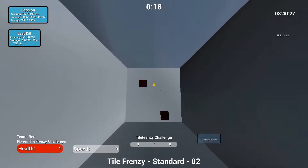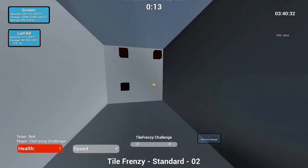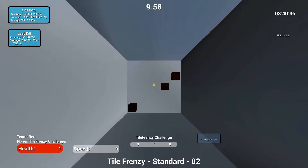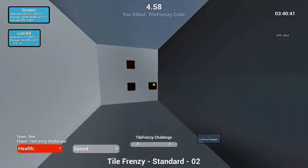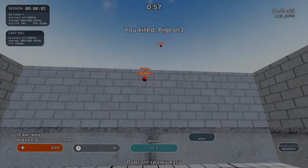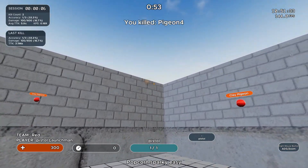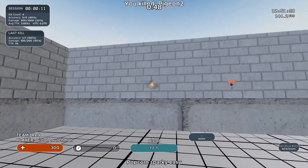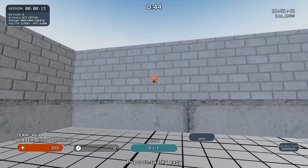The next software is called Kovaaks Aim Trainer — this is a paid program, about ten dollars at the time of this video, though sometimes it goes down to five. Kovaaks is probably the best aim trainer on the market right now, very popular amongst esports professionals. It has over 3,000 scenarios, so if you're trying to become an esports pro I'd highly recommend investing in it.